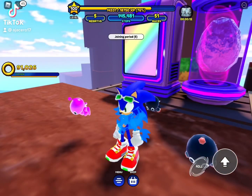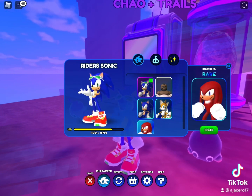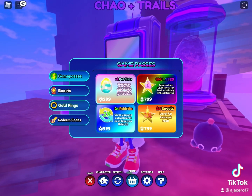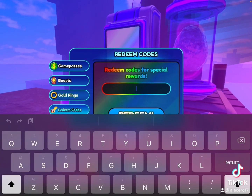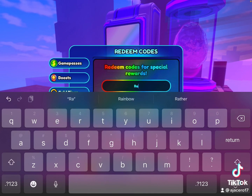Hey guys, welcome back. Today I'm going to be showing you how to get all these Sonics and Knuckles. First of all, you need to go to the shop and type in Raiders. I'm going to type in them right now.